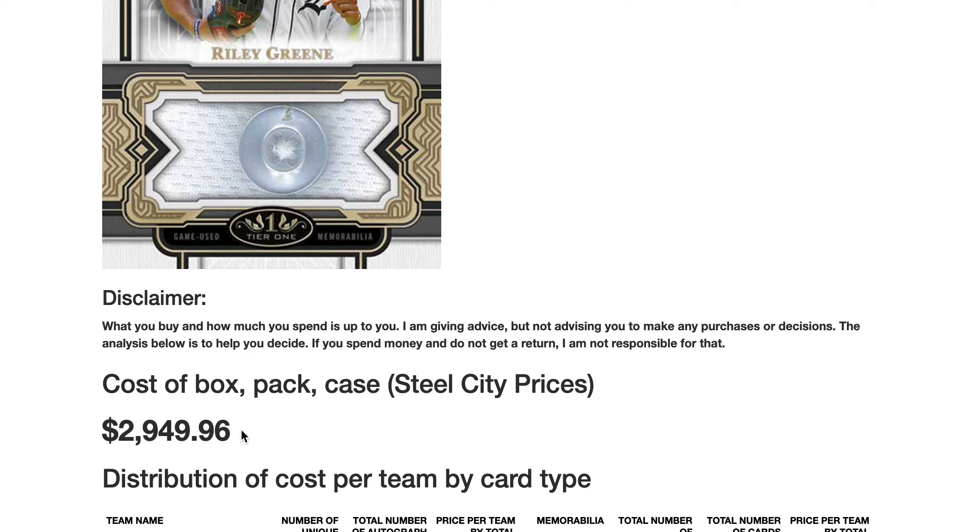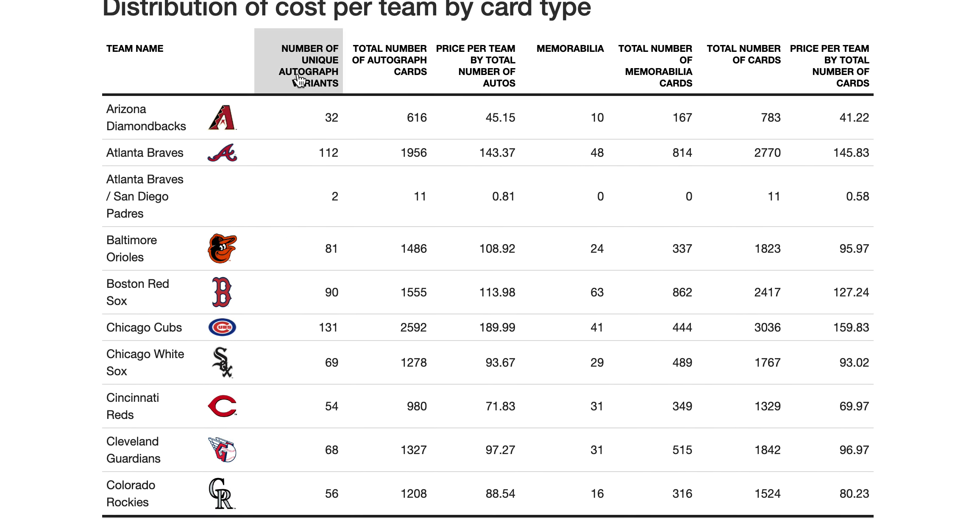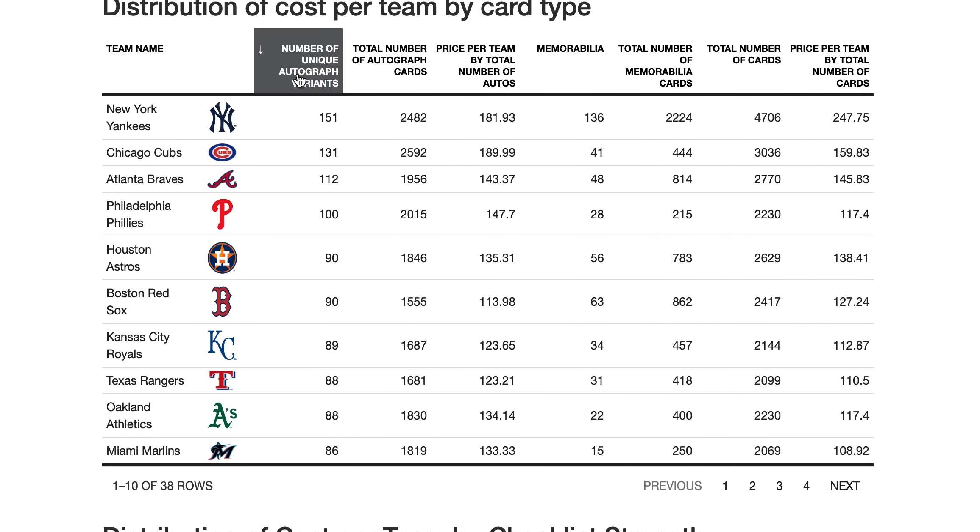First things first: Steel City has this case listed for $2,949. If we distribute the cost of that case across all the cards equally, let's see how much we should pay per team. The team with the most unique autographs is the Yankees, then the Cubs, then the Braves. But if we look at the total number when we break out the print run of those autograph cards, we actually have the most Cubs, then Yankees, then Phillies.